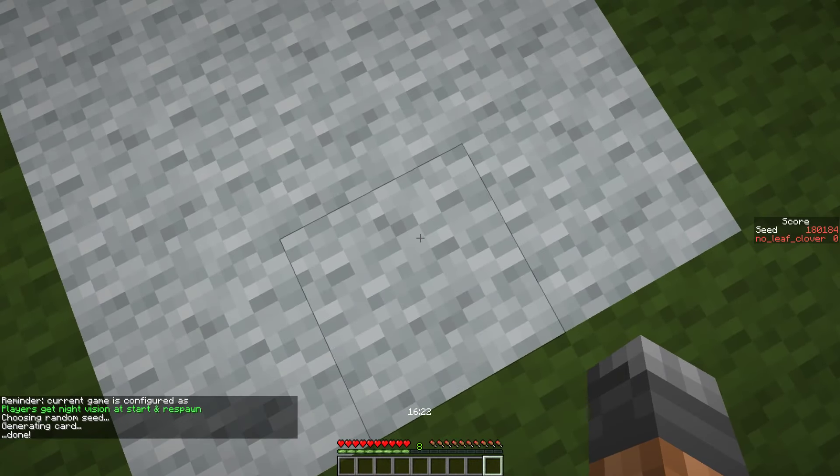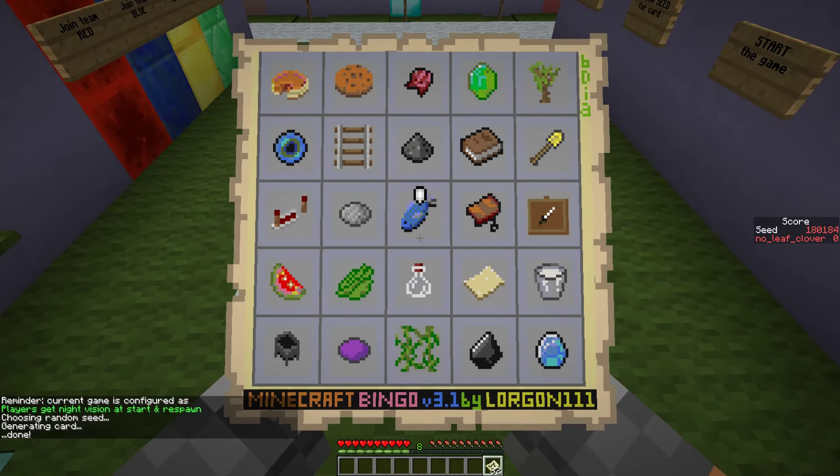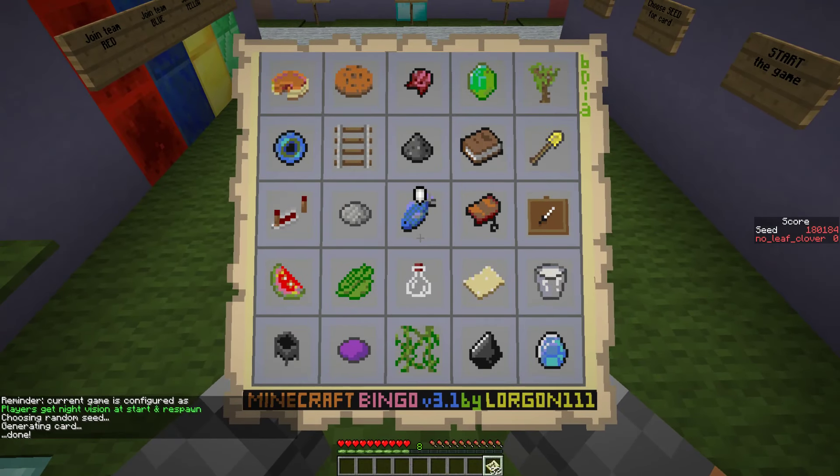But it doesn't matter, because today we're recording a bonus prime breakout, and we're doing it on this seed on this card, and it doesn't look like a very easy card, so that's great. What do we need? Almost no iron. It's crazy. It's just 13, 15, and then that's it - 21 with the pick and the second bucket. 21 iron is extremely low.